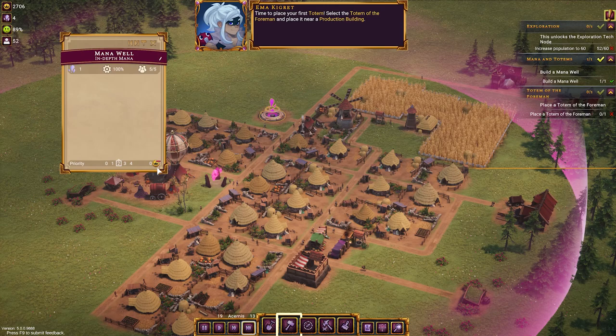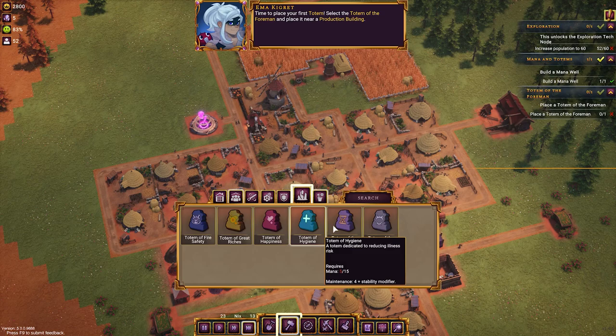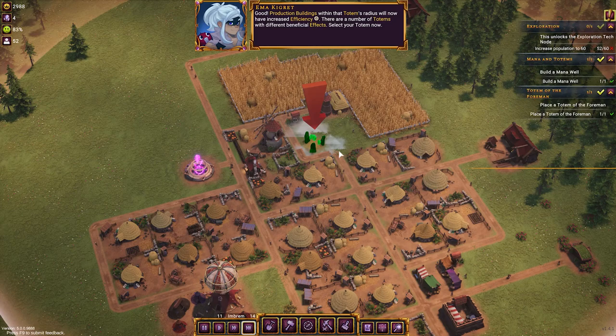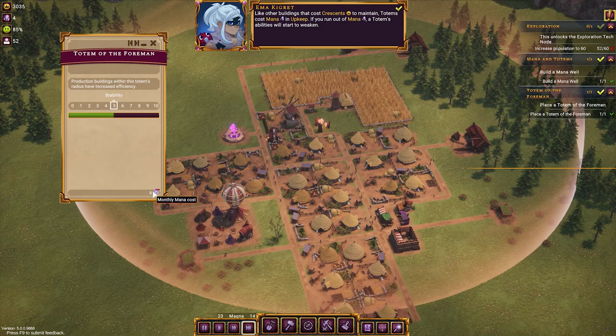The monthly mana cost is four, and the weekly mana generation is one — so we can't afford this just now. The demo specifically wants me to build a Totem of Foreman, so as soon as mana gets up to 15 we can place it. Otherwise, this is pretty standard Anno-style resource management gameplay, but I think the graphics are beautiful. The fantasy feel is nice — I'm very into medieval fantasy, I play a lot of Dungeons and Dragons, so it's ticking a lot of boxes for me.